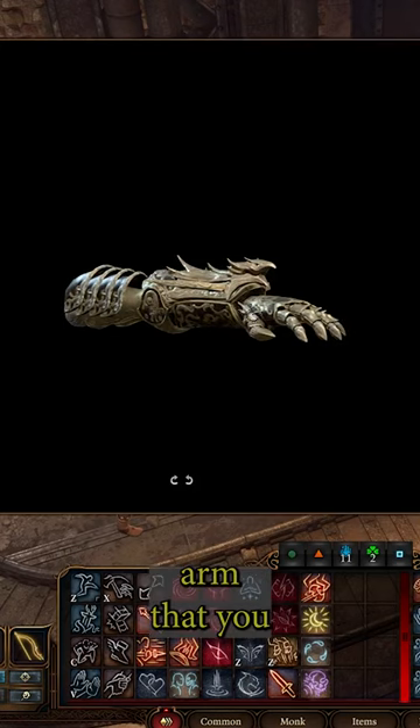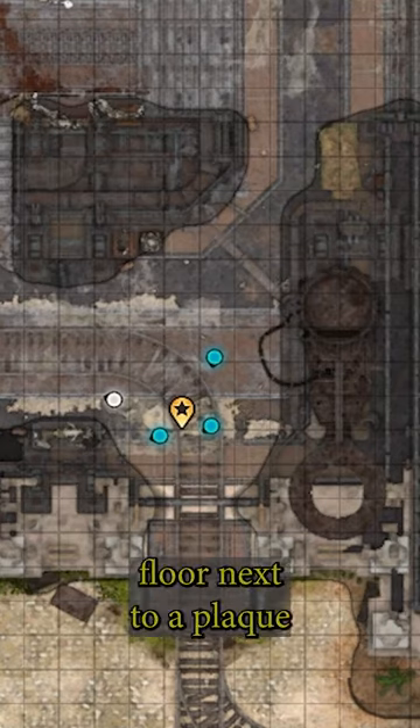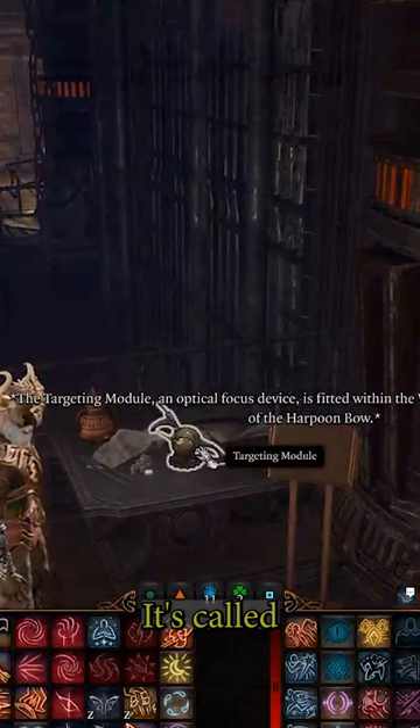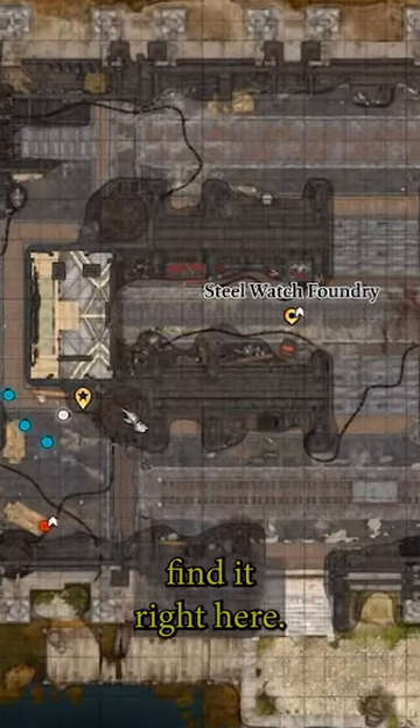The first is the steel watcher arm that you can find here — it's on the main floor next to a plaque that says steel watcher arm. The next is on the western side of the main floor; it's called the targeting module and you can find it right here.